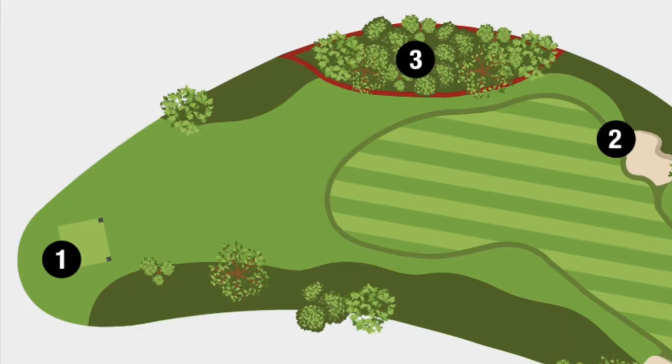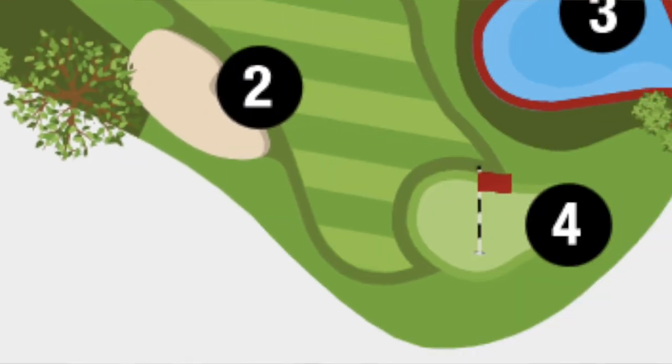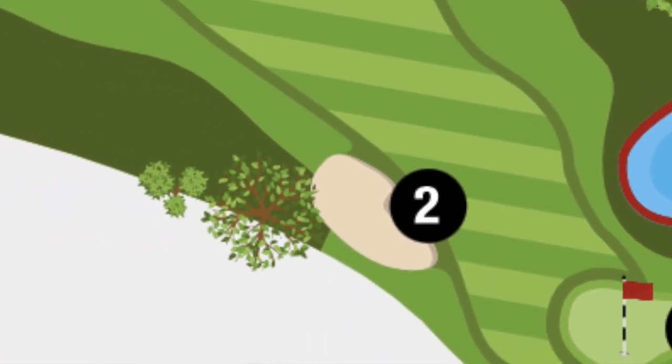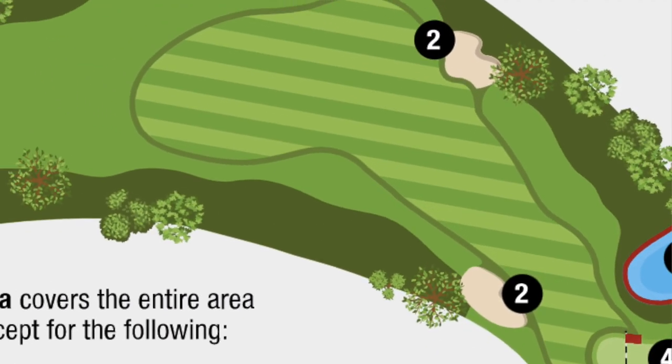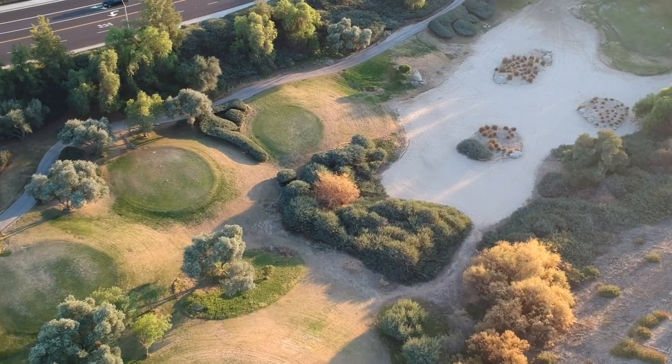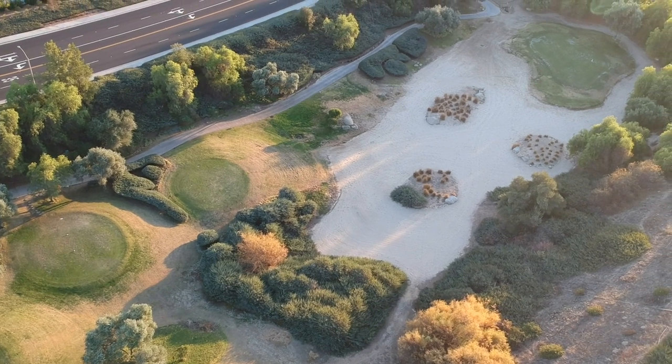Well guys, this is actually a pretty good question. I think we need to start by understanding that under the rules of golf there are five defined areas of the golf course: the teeing ground, the putting green, penalty areas like a water hazard, bunkers, and lastly what's called the general area. The general area is defined as everything else — essentially the fairway, the rough, the trees. A waste area falls into the category of the general area because it's not part of those other four areas.